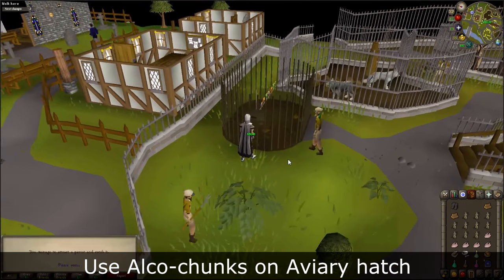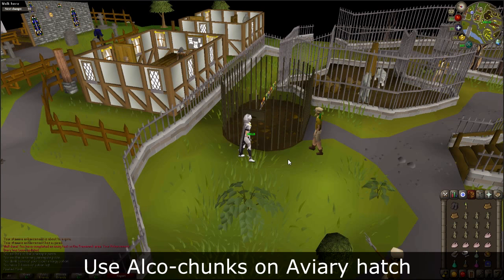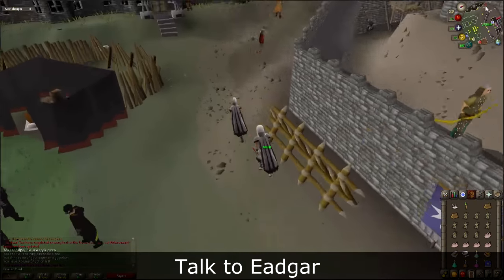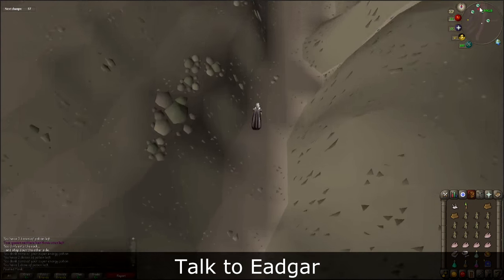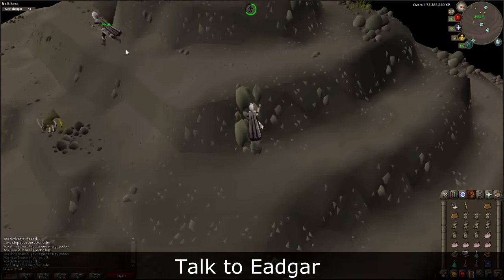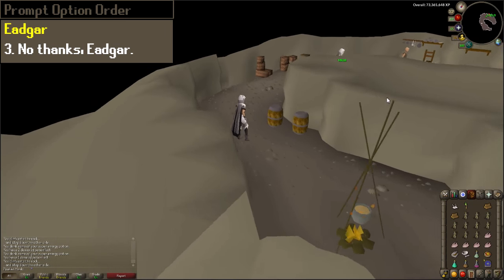Do not drop the parrot at any time or it will fly away. Now you will need to go back to Edger. Make your way to Trollheim just as before. Once there, talk to Edger and select Chat Option 3.